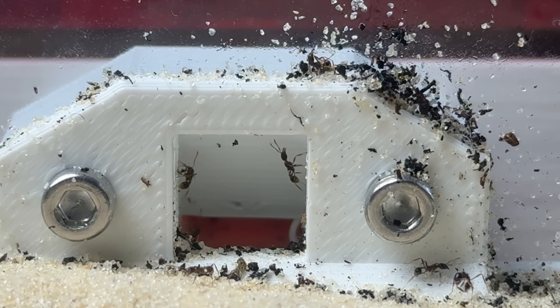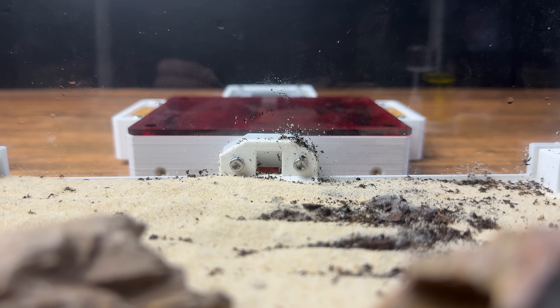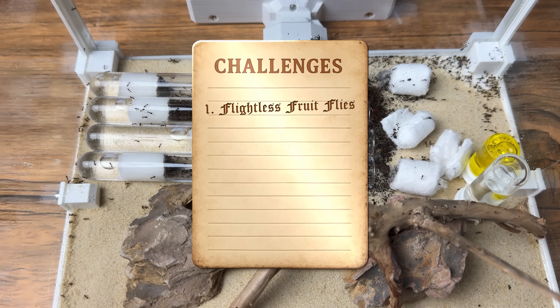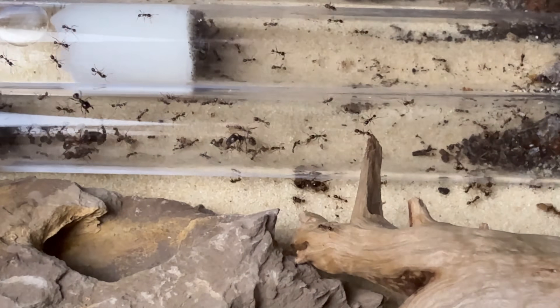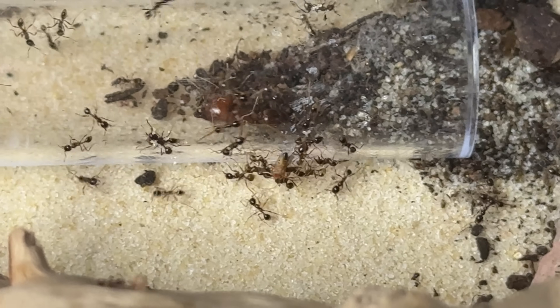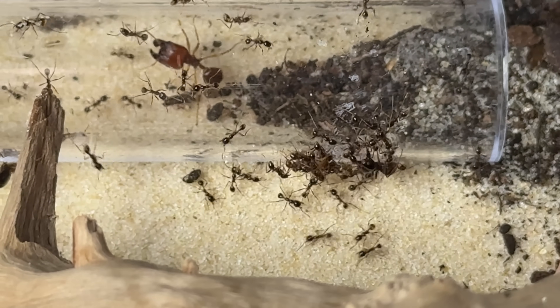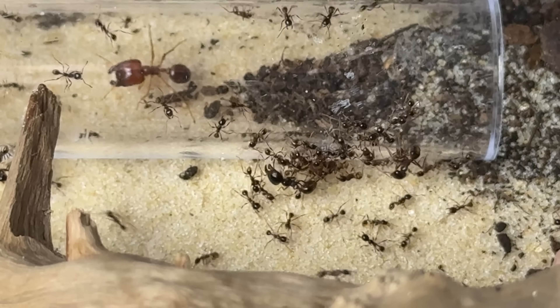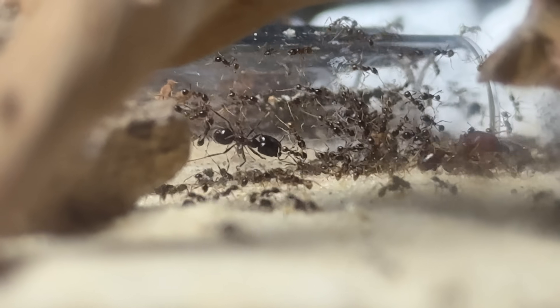On the next day the ants were still out and about gathering supplies but hadn't moved into their new nest yet, so I thought it would be a good time to give them the first of many challenges. Their first challenge will be these flightless fruit flies — small but very fast, and a good starter challenge for the ants. After dropping a few flies into the tank, the workers instantly started to attack them and every single ant was on high alert trying to figure out what was going on. One by one the ants started to swarm the flies and slowly take pieces out of them.